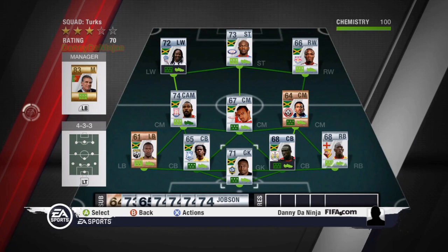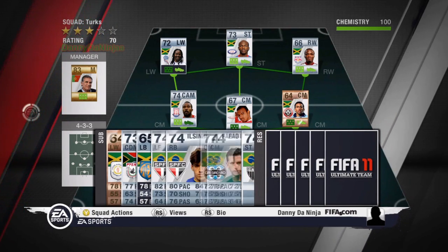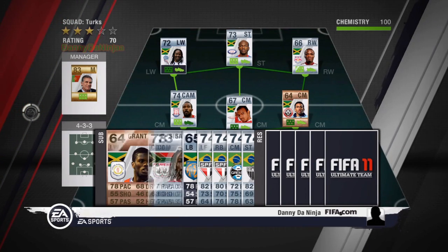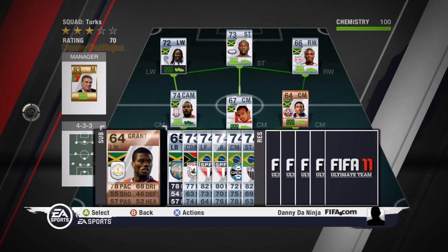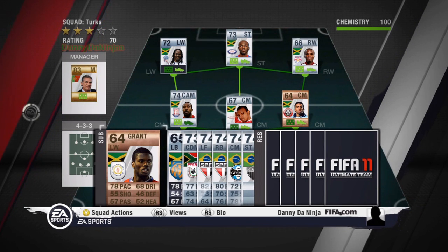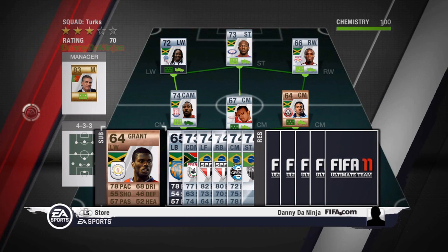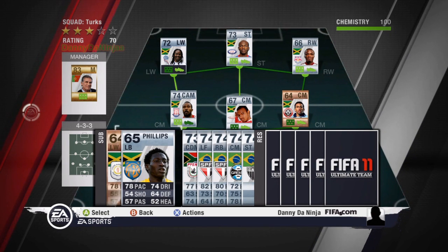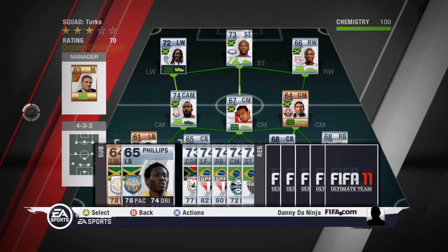My subs: I've only really got two Jamaican subs, but I kind of balance it out with four silvers. This is my first Jamaican sub, he's called Grant, left winger. I'll switch him on and off now and then with Gardner — he's just come back from injury. And my other sub is Phillips, a left back, one of the fastest left backs I could find apart from Francis.